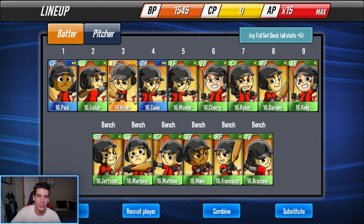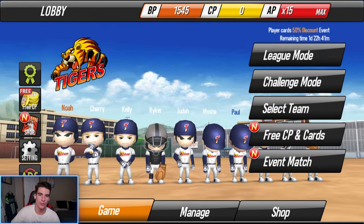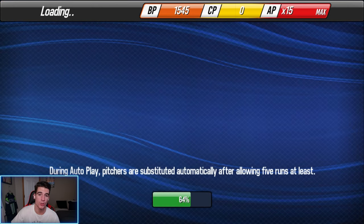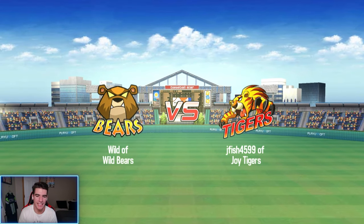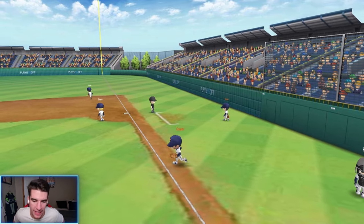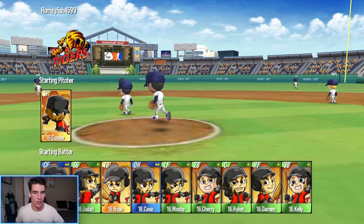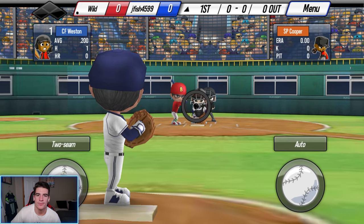Noah's now in the three spot and we are officially ready to get this thing started. I'm interested to see how these four-stars do in the Minor Four league against a bunch of one and two stars. Hopefully we can get our first home run — I couldn't hit one in the first game. I also figured out how to pitch manually; I played a league mode game and finally got it down. I'm excited to see how Cooper does and how long his stamina lasts and how fast he's throwing.